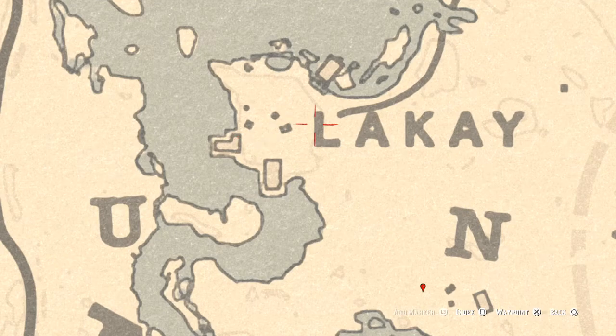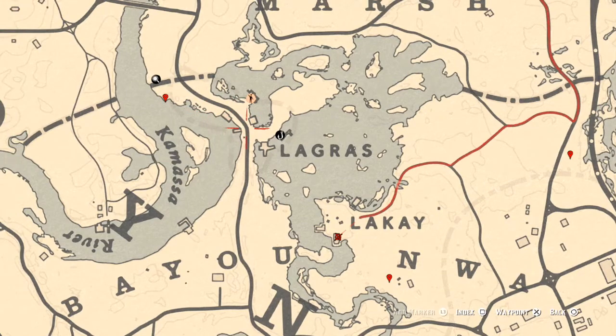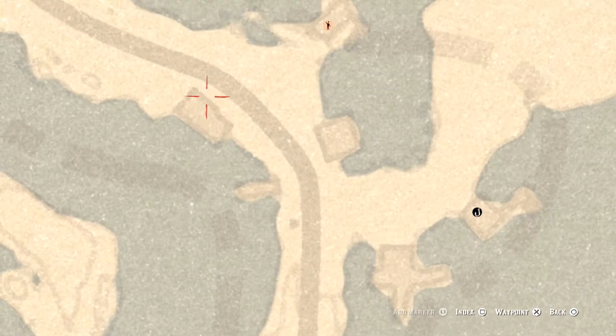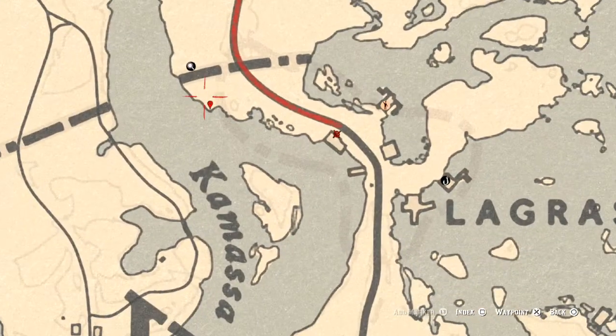There are a couple of tarot cards over here by the L. Right about here there's a tarot card — a Two of Swords — on some crates next to a wagon. Inside this house or shack there's a Seven of Cups tarot card in an open cupboard. About right here, in a crack in this building on the ground next to the barrel, you'll get a Columbia Turquoise Earring, which is a luxury item.